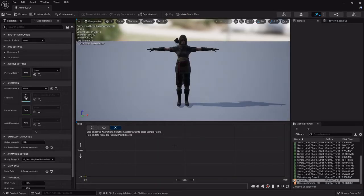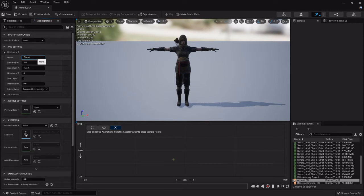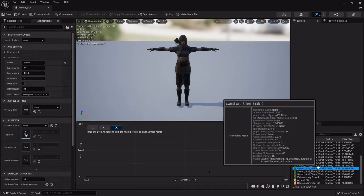You'll notice this one's a little bit different — we have a graph we can move with a bunch of different points instead of just lines across. The bottom graph left and right is direction on a 360-degree rotation, and the vertical axis is speed. For the horizontal axis settings I'll set that to 'direction', minimum axis value negative 180, maximum 180, making a full 360. For the vertical axis I'll set that to 'speed', and my character's max run speed is 450.